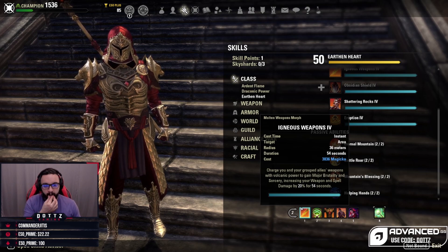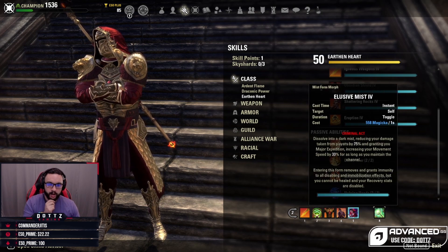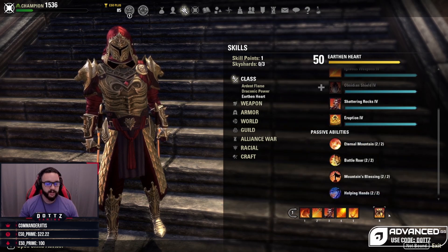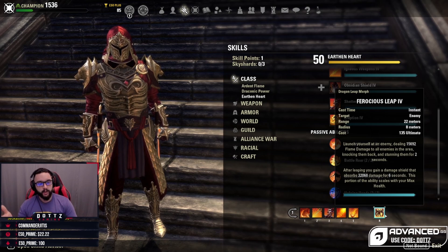Igneous is basically a full minute of Major Sorcery, I get some stamina restoration from Mountain's Blessing, I generate ultimate when I cast it in combat, and it also helps my group members and looks really cool. I've really been enjoying Igneous for my back bar sorcery buff. I still run Rapid Regen as my primary HoT, Coagulating Blood as my primary burst heal, Volatile Armor as the armor buff, Elusive Mist, and then Light's Champion — that has not changed. Light's Champion actually feels even stronger now because Major Force with this build just feels so good. One more thing about dual wield over the destro staff: dual wield buffs Ferocious Leap because Leap is technically an AoE skill and the inferno staff won't affect it, so the extra spell damage from dual wield will affect your leap.